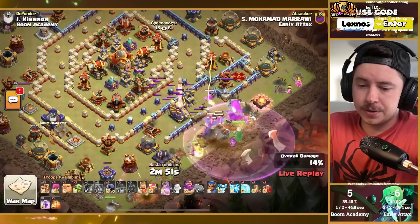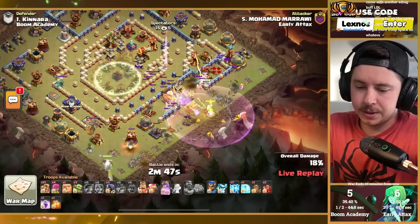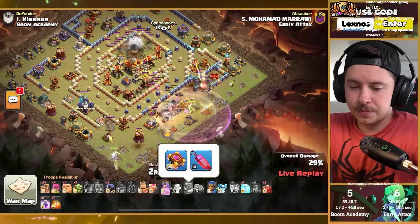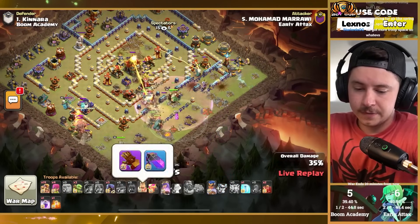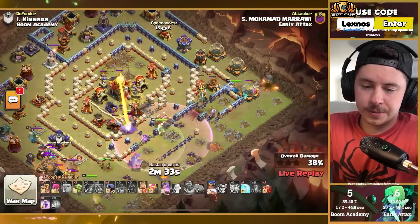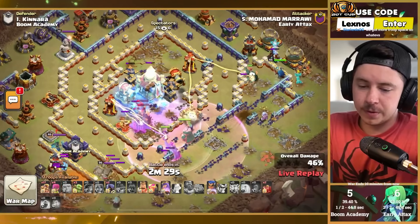Log launcher to counter these invis towers. Pop the warden ability nice and early. Queen on the bottom side of the base — rage gem instead of healing tome, interesting choice, let's see if it pays off. Healer puppet, giant gauntlet, old school stuff on the champion — already sent her from the right side of the base. Rage and freeze moving into the core.